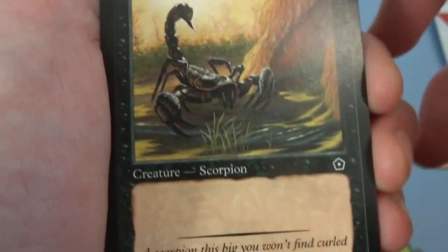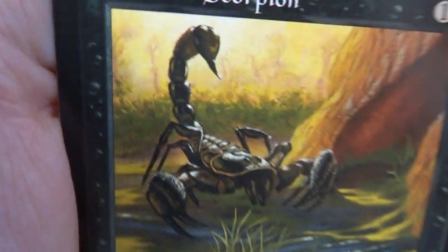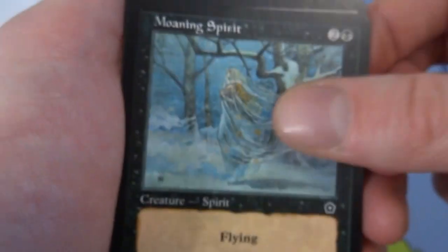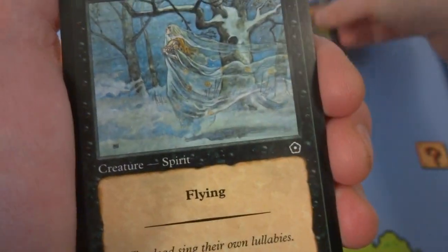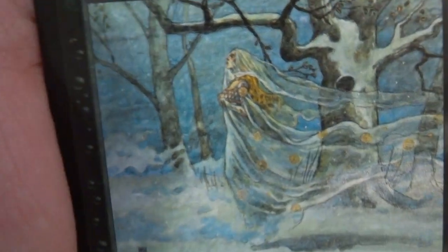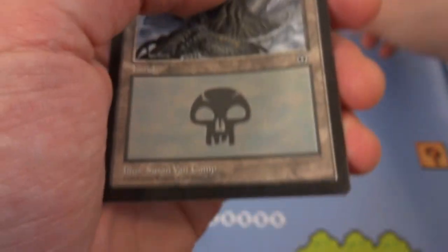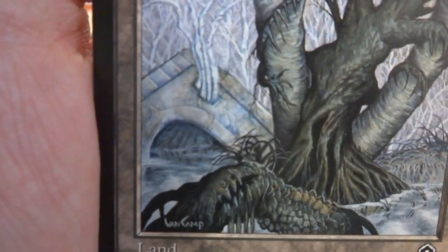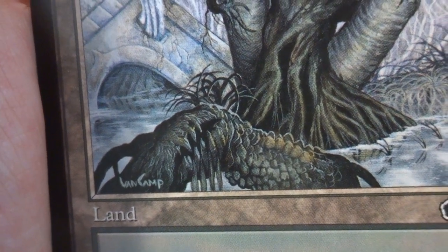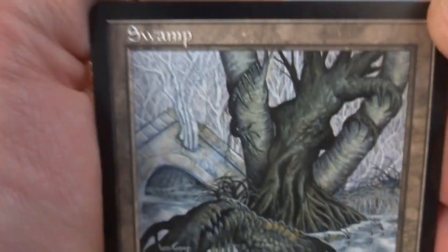Got a Dark Moor Scorpion — one and a black, creature scorpion, a two-one, just hanging out with lovely yellows in the background and nice shadowing. You can see the details and texture on his big old claws. Got a Moaning Spirit — two and a black, creature spirit with flying, a two-one. "The dead sing their own lullabies." This woman, this beautiful woman — she's like a spirit with long see-through capes walking in the forest in the snow. Creepy. Drawn by Rebecca Gwai. Got a Swamp by Susan Van Camp — another building completely toppled over with roots growing through it, almost looks like a crab, maybe it's alive. Two different trees growing out of each other, almost lifelike.